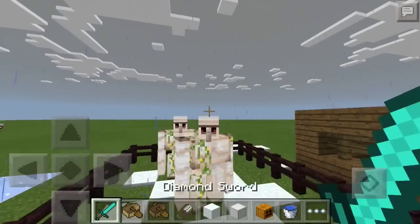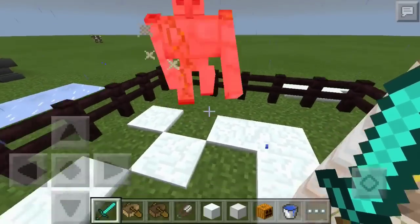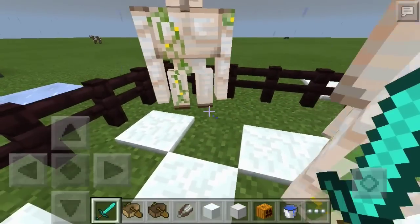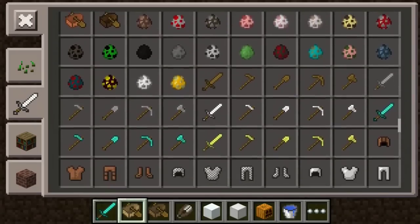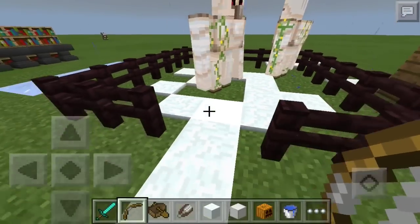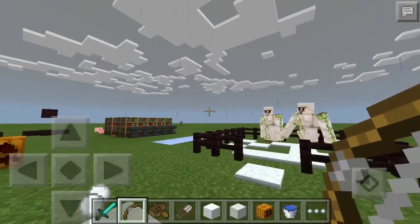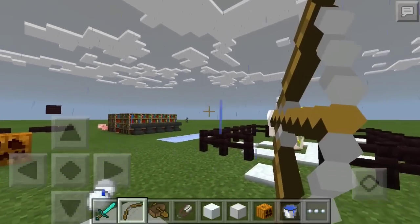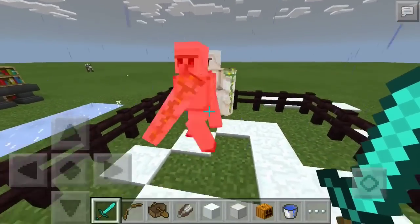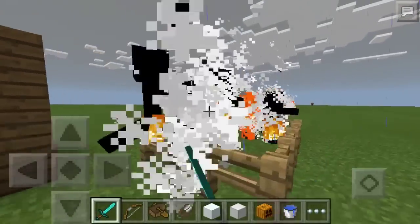They added critical hits into the game. If you jump and hit something during the falling motion, you do 50% more damage — you can see the critical hit particles. With a bow, if you fully pull it back and fire, you also get critical hit particles. Normal shots that aren't fully drawn don't get that bonus — great for PvP.